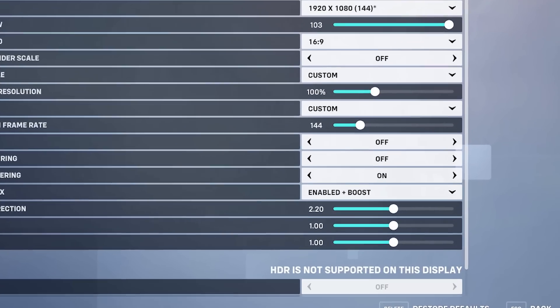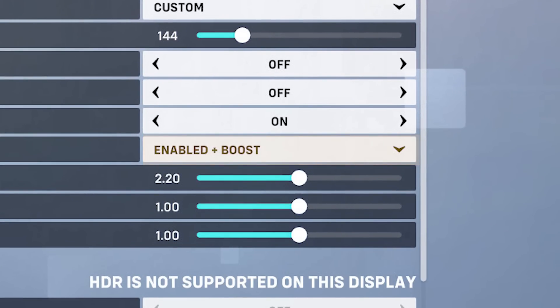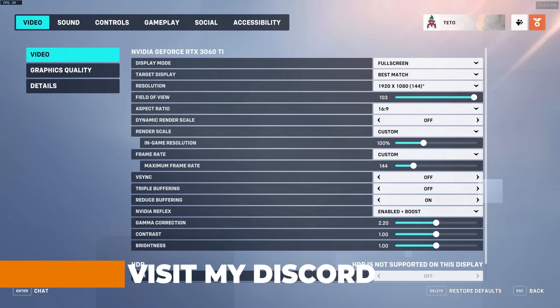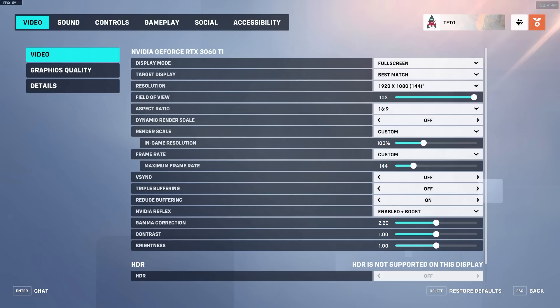Display. NVIDIA Reflex — if you have an NVIDIA GPU, turn this to 'enabled' if you have a GTX 10 series card or play on a laptop, and to 'enabled plus boost' if you have a GTX 20 or 30 series card. This is similar to the reduce buffering option mentioned previously. The difference between enabled and enabled plus boost is that boost prevents the GPU from downclocking.